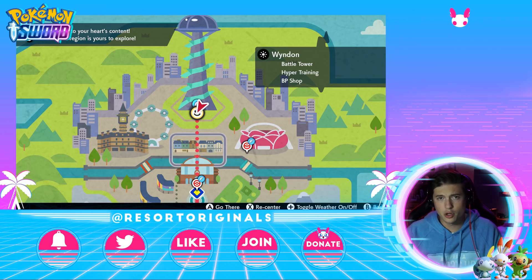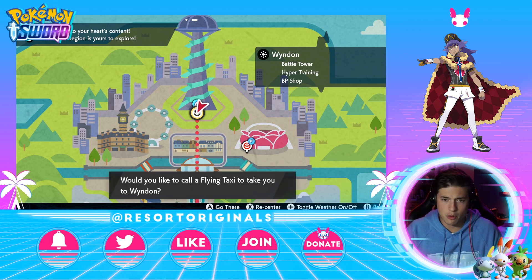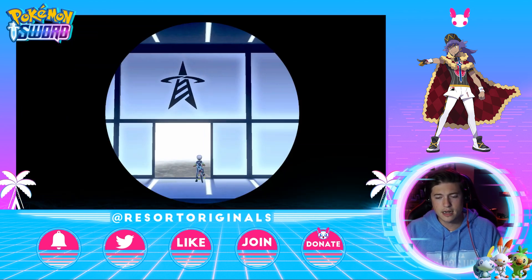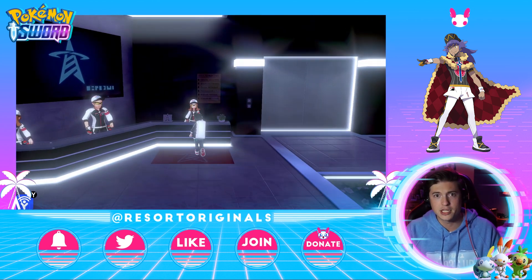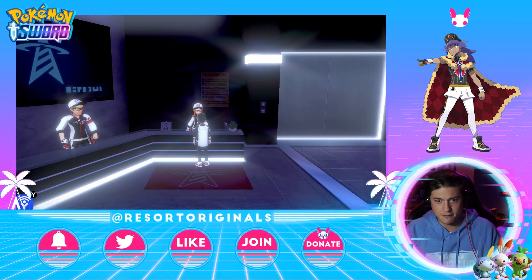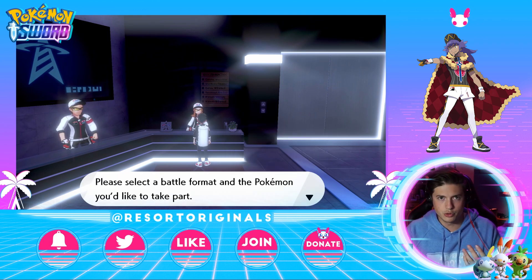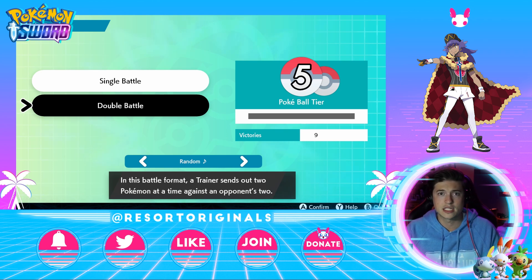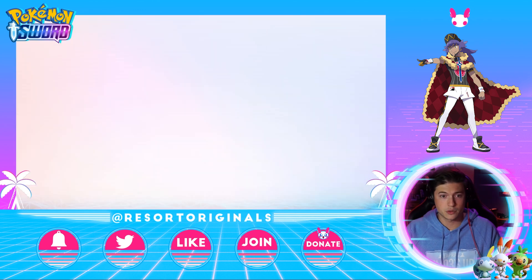The first thing we're going to go over is the location where you need to battle Leon. The reason why you need to battle Leon — which is at the battle tower, so it's the second time you battle him — is you need to take him on there to be able to check the IVs of your Pokemon, which is super important because your Pokemon needs to have max IVs. Once you make the Pokeball tier of rank five, you get a chance to battle Leon. After you beat him, that's when you're able to check stats.